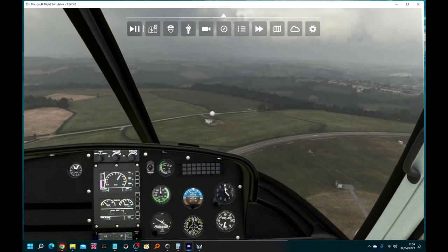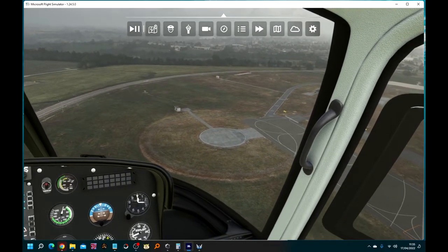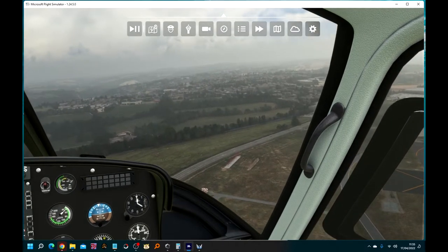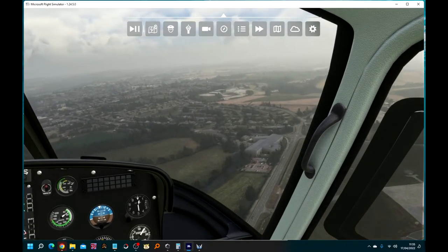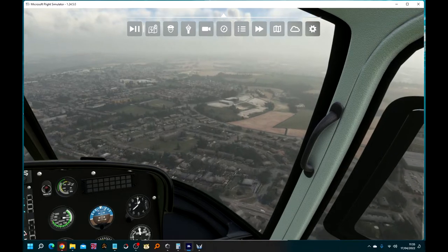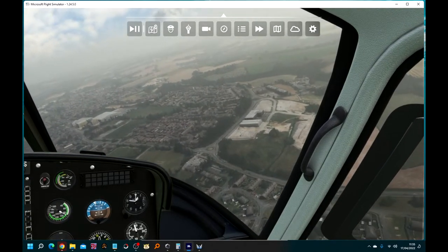I find myself flying backwards — it's something I seem to do frequently in a helicopter. I'm descending so I have to adjust the power. I'm not sure we'll see much of Flambards, but it should be somewhere below us — somewhere about here. Perhaps. With the stately home down there. Yes, that'll be it, right below us.